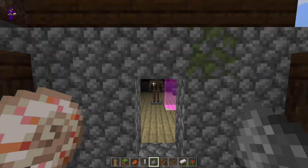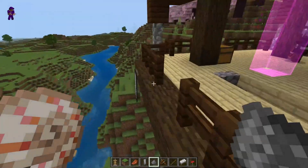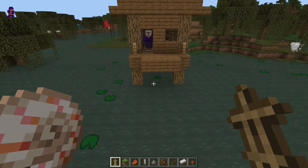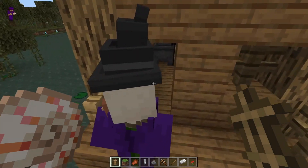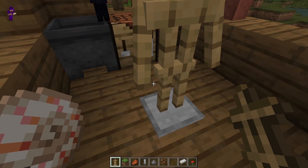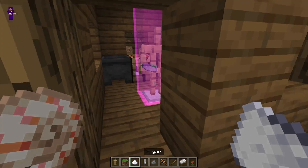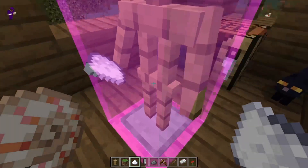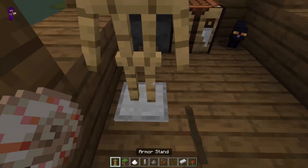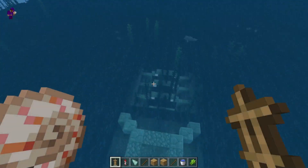In a similar way to the pillager outpost, you can figure out where the spawn spot for the witch is in the witch hut. You just go inside, place down the armor stand, put sugar in the armor stand's hand, and it will tell you where the witch will spawn.